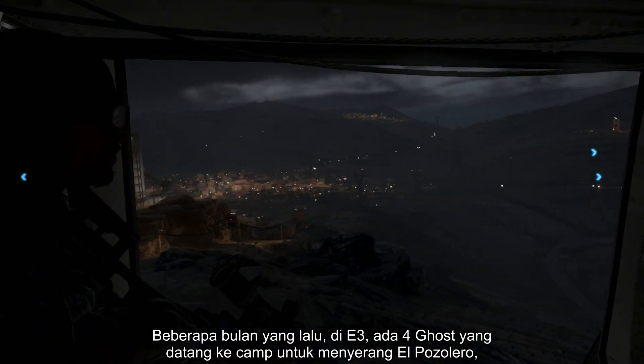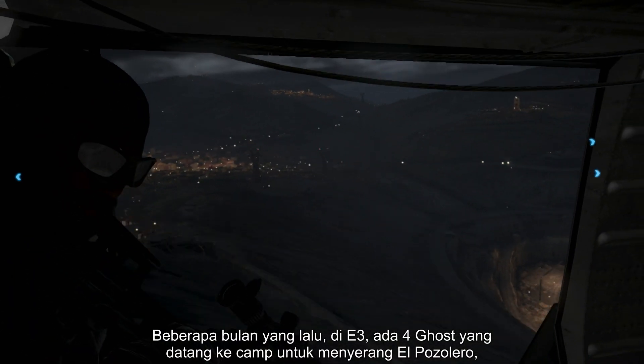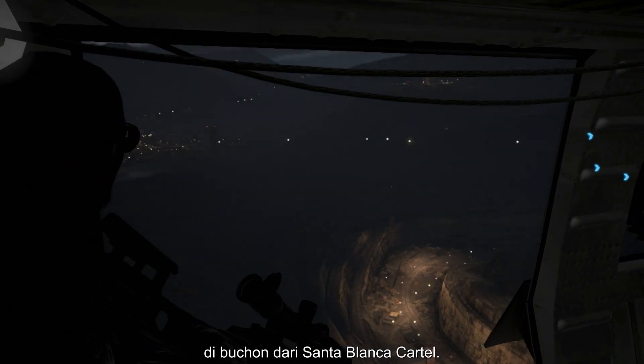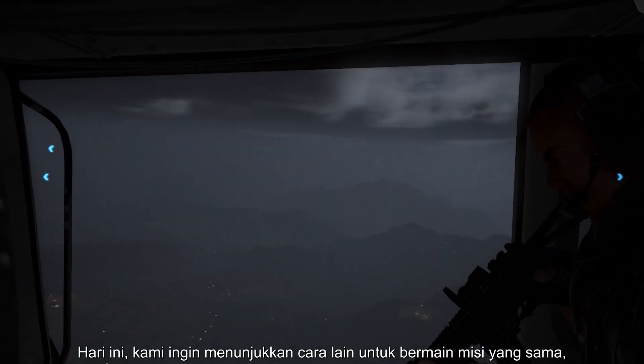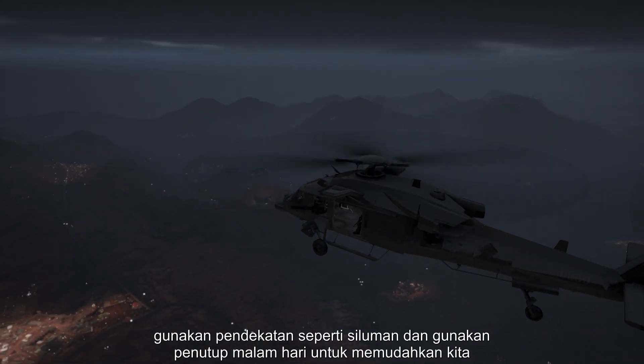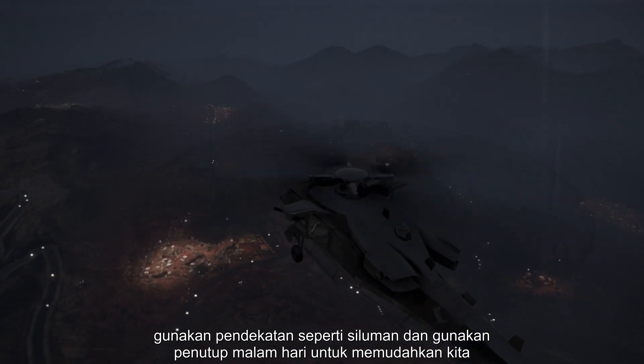A few months ago at E3, our four ghosts raided a camp to extract El Pozzolero, a boss of the Santa Blanca cartel. Today, we want to show you another way to play the same mission, taking a stealth approach and using the cover of night to our advantage.